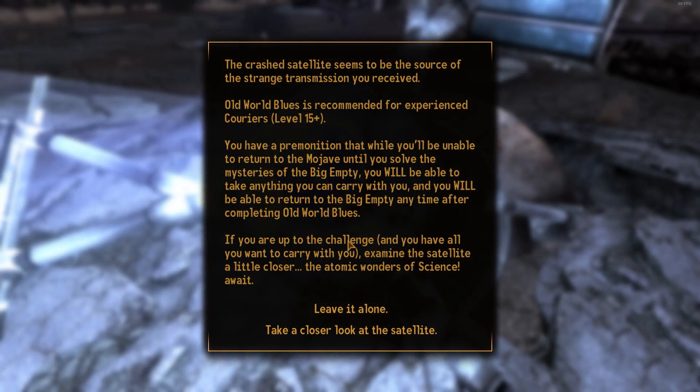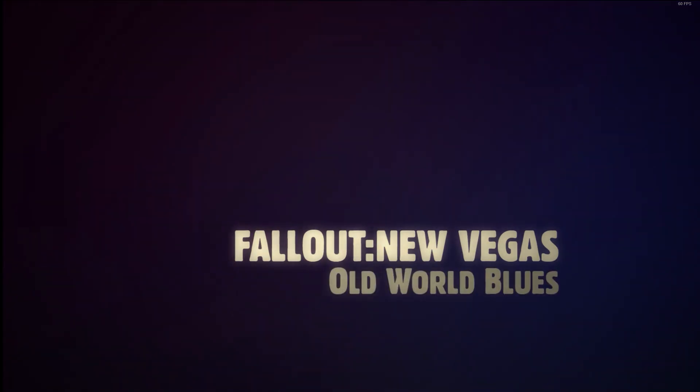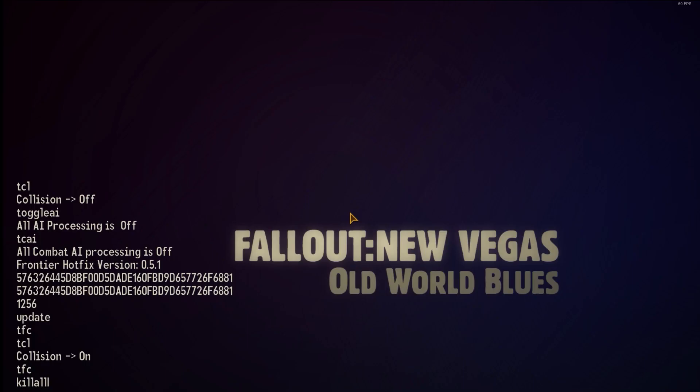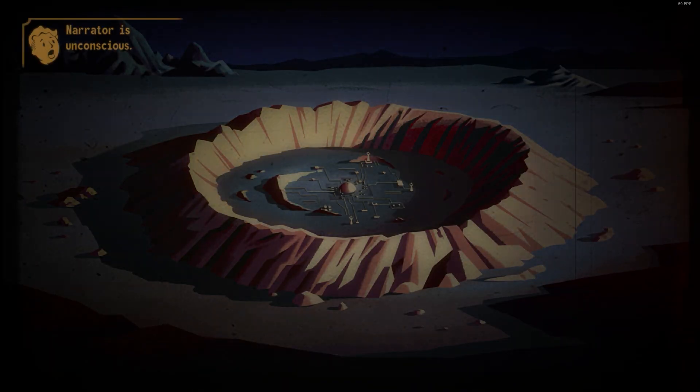Hello, and welcome to another guide on how to do things that should be possible by default. Start the DLC of your choice. Open up the console and type Kill All. This will knock the narrator NPC unconscious and skip the cutscene, which can be tedious if you have played 20 times before.